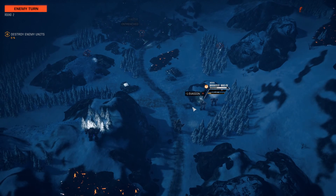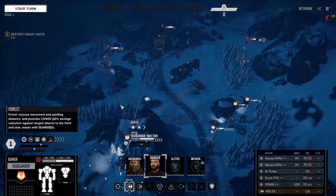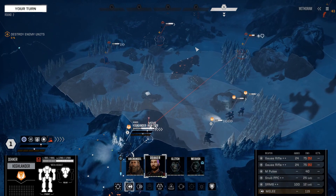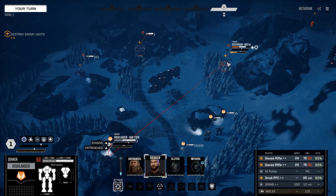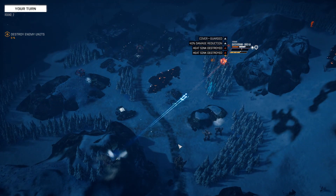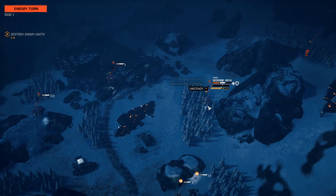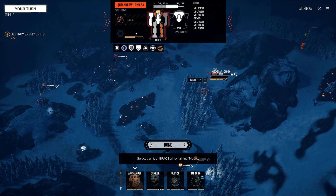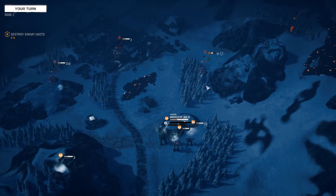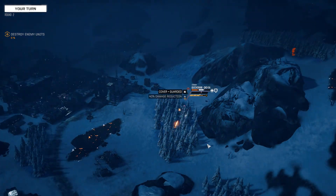We are taking a bit of a pounding on our Marauder right off the bat, which kind of shows what we were talking about — we don't strike first, so we have to strike hard. Coming in with the Highlander, pounding Gauss Rifle and PPC hits into this Quickdraw, we do get a head hit, but it must have been from the Snub PPC, because if either Gauss Rifle had landed on the head, this mech would not be standing.